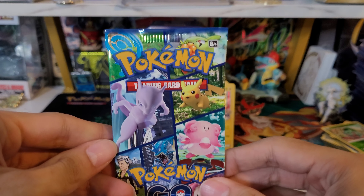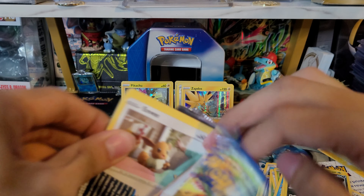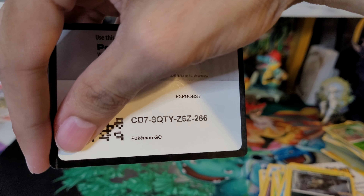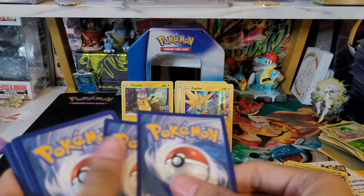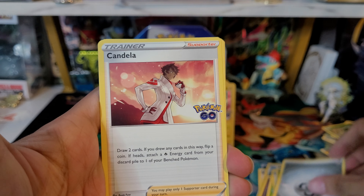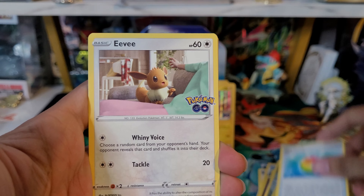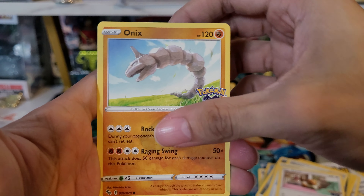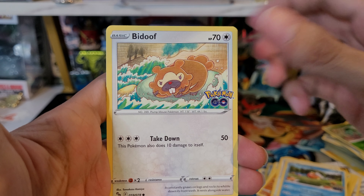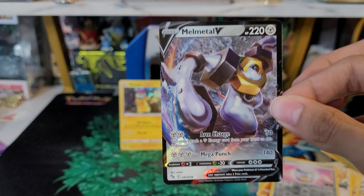Final pack — let's see if we can get some last pack magic. Code card at the front, let's see. Steel Energy, Candela, Lunatone, Rare Candy, Eevee, Onyx, Doduo, Magikarp, Bidoof, Bidoof, Egg Incubator Reverse, Egg Incubator Reverse, and a Melmetal V!